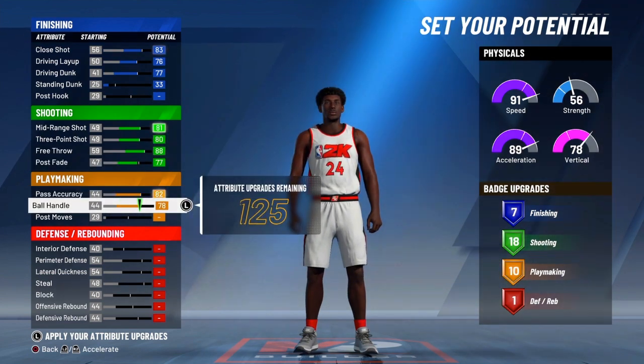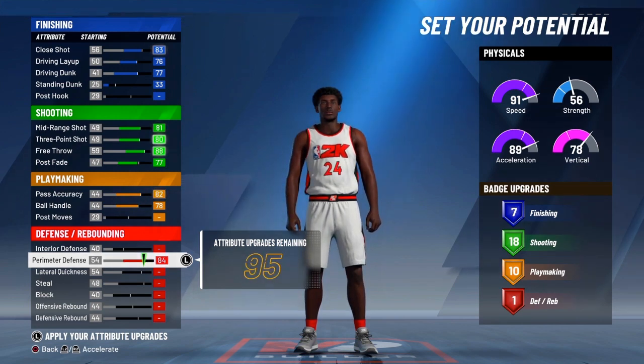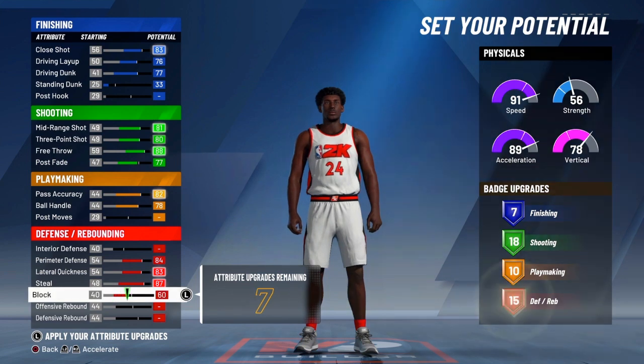Alright so when y'all get down to playmaking, y'all max out the pass accuracy and the ball handling. And then you go down to defense — you don't touch the entire defense at all. You max out your perimeter defense, lateral quickness, steal, and your block.